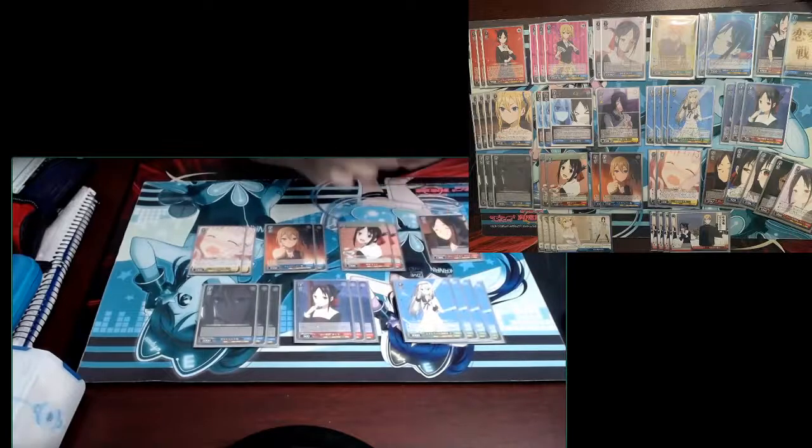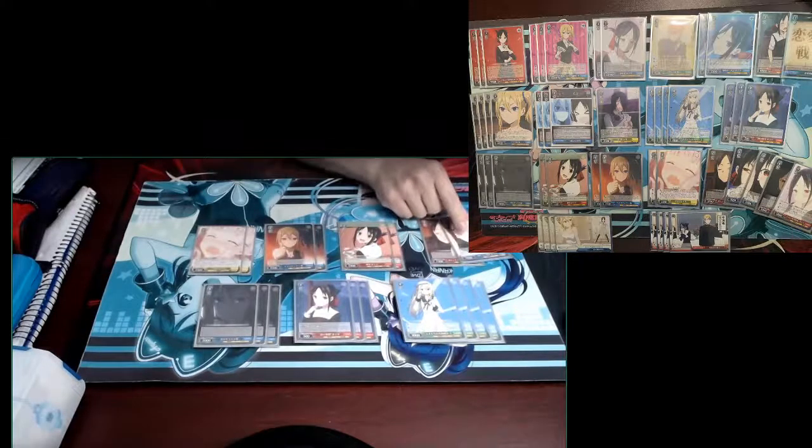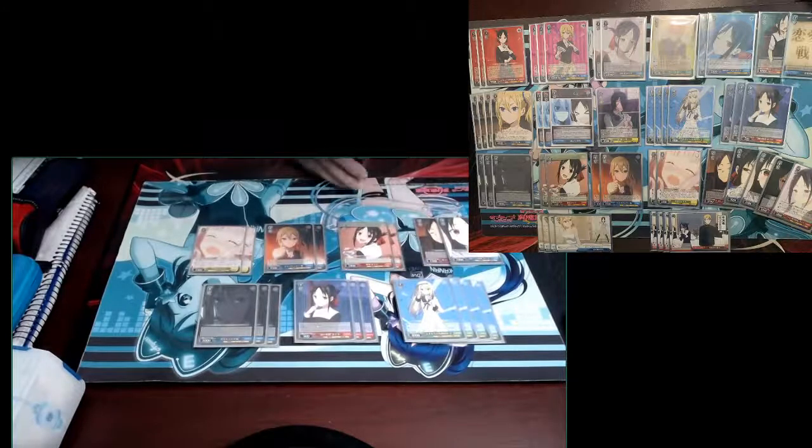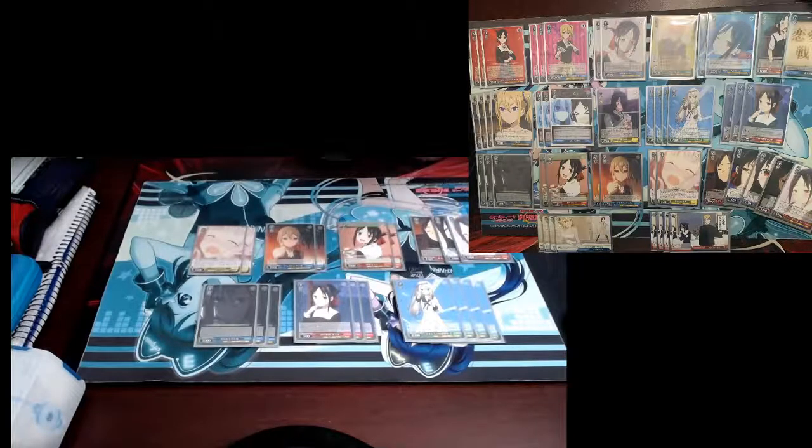For the one-cost slot, we play one copy of the climax swapper — payment-picture climax subject climax — and she has on-play top-two rearrange. Good utility card to grab your climaxes and top-check your next two triggers. Then we play one copy of the resonator: she resonates with the event that the bonder bonds to, letting you search the level-one climax combo or salvage it and give a +1k. She's just there to help grab your level-one climax combo and generate more cards.